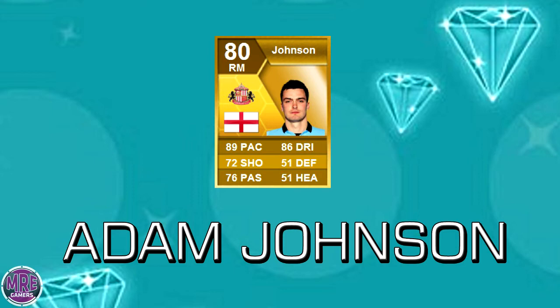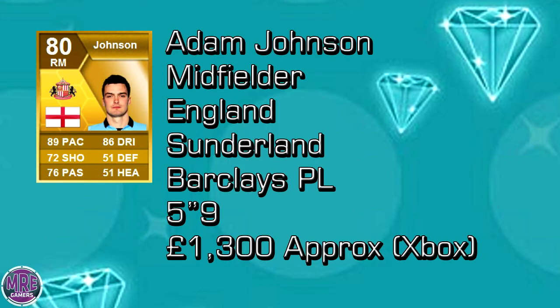The 86 dribbling is really reasonable, and the defending and heading stats don't matter too much. Moving on to some of his personal stats: his name is Adam Johnson, he's a midfielder who is English, he plays for Sunderland in the Premier League, and is five foot nine — it says five foot eight on FUT Head so I'm guessing it's round about that height.